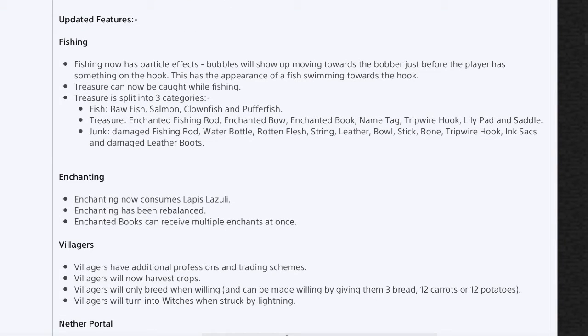Now the updated features — things already in the game that have been completely changed. Fishing now has particle effects: bubbles will show up moving towards the bobber just before the player has something on the hook, giving the appearance of a fish swimming towards it, which is sick. Treasure can now be caught while fishing, split into three categories. The fish category has the four new fish: raw fish, salmon, clownfish, and puffer fish. Treasure includes enchanted fishing rod, enchanted bow, enchanted book, name tag, tripwire hook, lily pad, and saddle. Junk includes damaged fishing rod, water bottle, rotten flesh, string, leather, bowls, sticks, bones, tripwire hooks, ink sacks, and damaged leather boots.